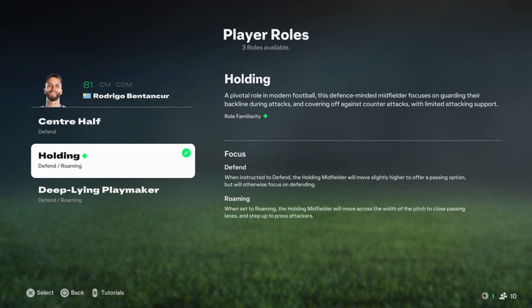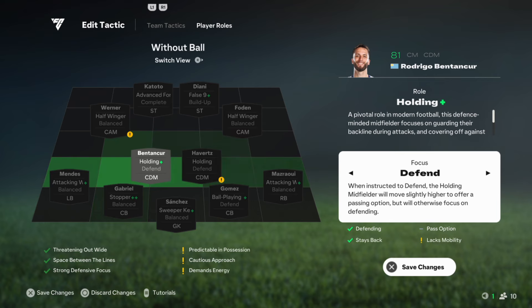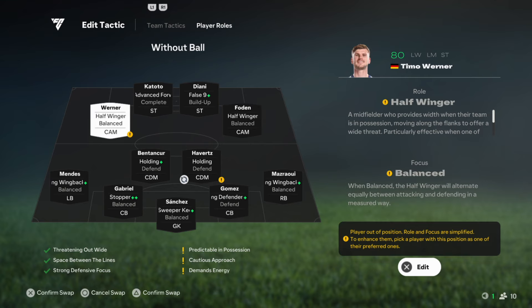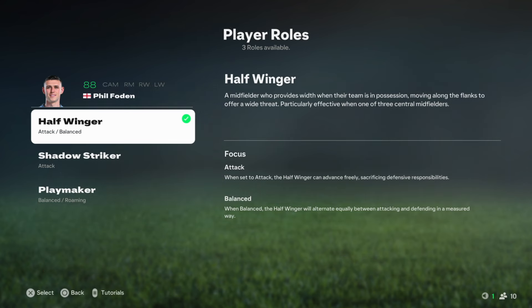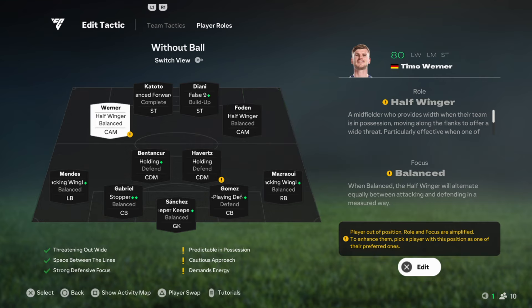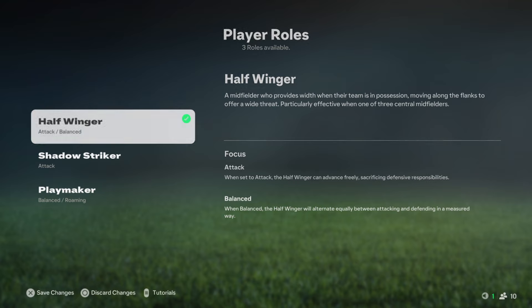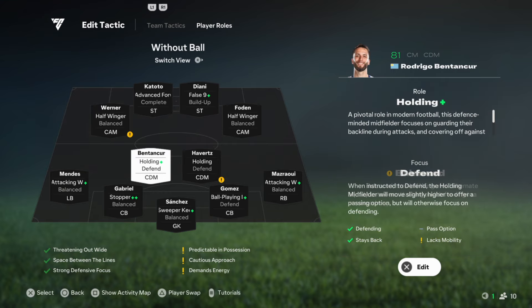Strikers ST1 and ST2 — Positioning: Both strikers stay in advanced positions even without the ball, ready to press and quickly transition into attack once possession is regained. One acts as a false nine, occupying the opposition's center-backs and blocking passing lanes to midfield. One striker may drop slightly deeper to screen midfield passes while the other stays high, keeping defenders pinned back. When the ball is near the opposition's defensive third, both strikers press together to cut off easy outlets, with FCIQ ensuring they move in sync so pressing doesn't create gaps.